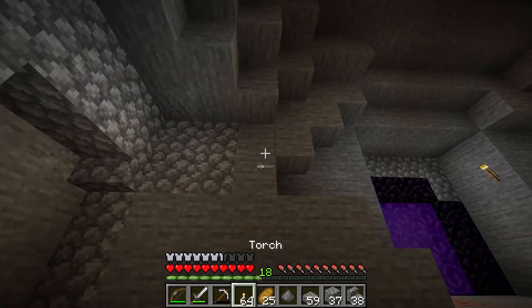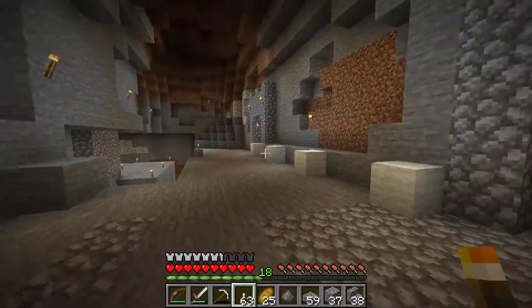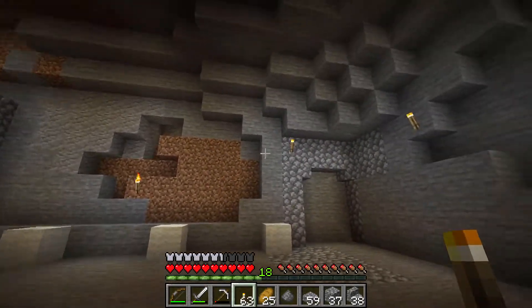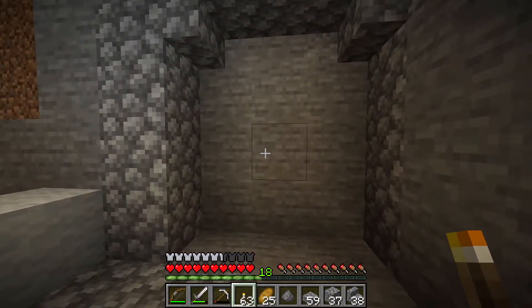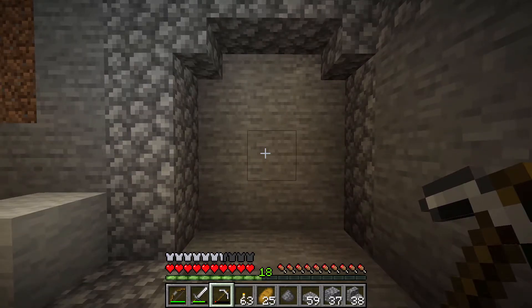Nice little entrance — there we go, that sort of goes. I might continue that design along there, and then we have a room in here for the thingy. Now it's time to dig a staircase all the way down to level 12-ish, and then we can start mining proper. Maybe I'll go ahead and do that with a time-lapse.